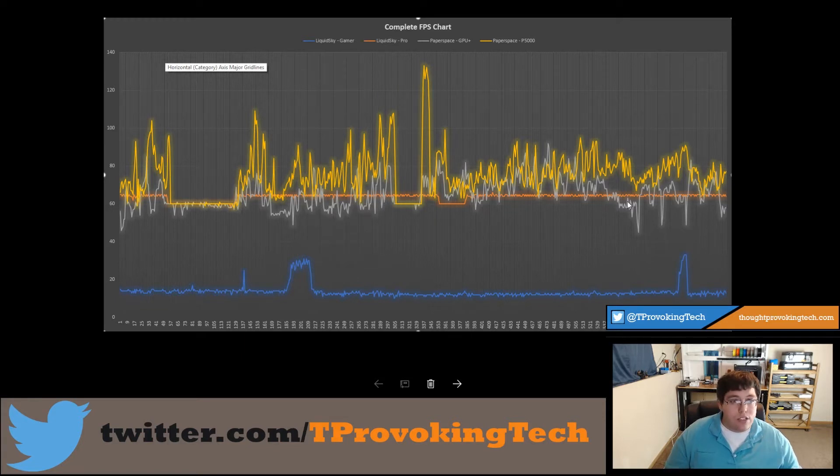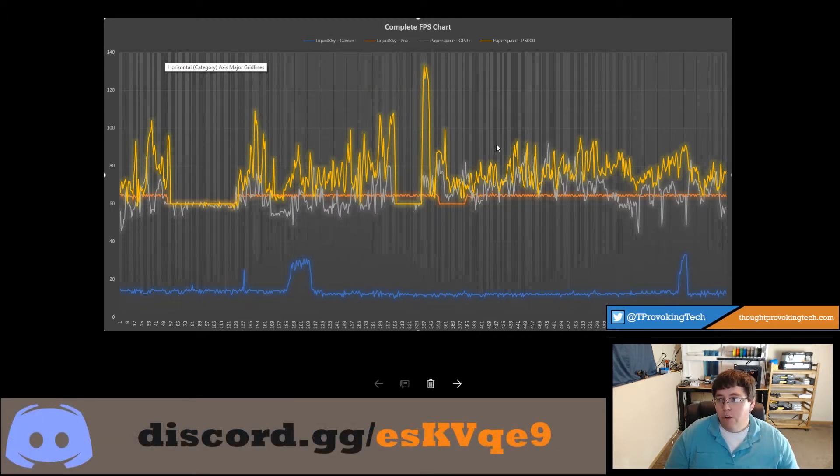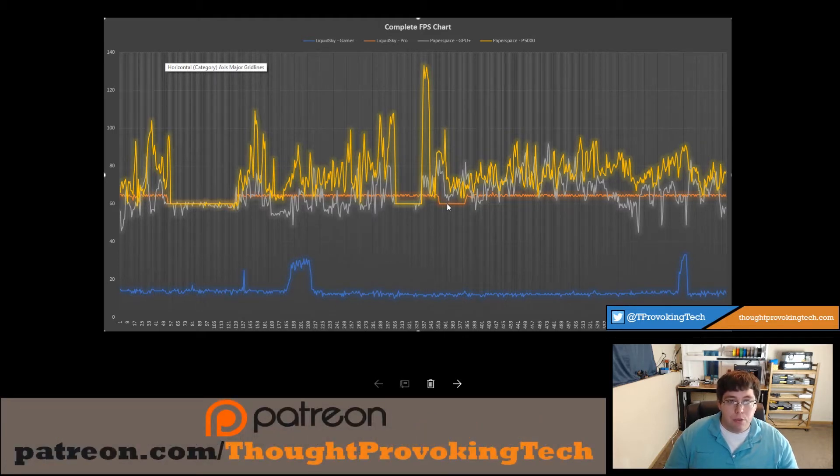It looks like with Parsec — and I don't know if this has anything to do with Paper Space because Parsec is the one that's actually handling the encoding and decoding — it looked like in the fast-paced environment of Doom that Parsec had more clarity. With Liquid Sky, even when you're running really consistent on the GPU side at or above 60 FPS, it had some granularity in the video. I had turned it all the way up and I'm actually closer to the Liquid Sky server, so I think that's just how they have their encoding set up.